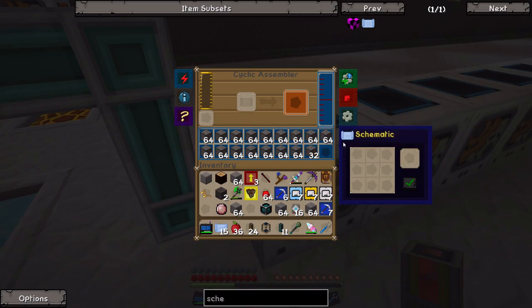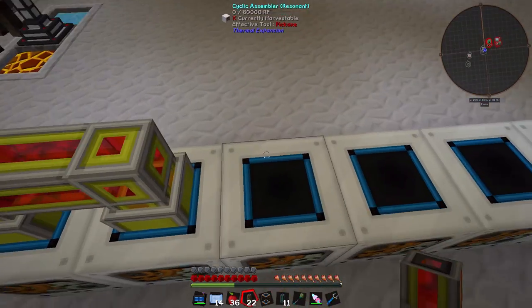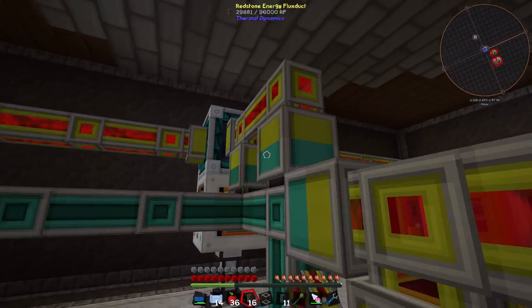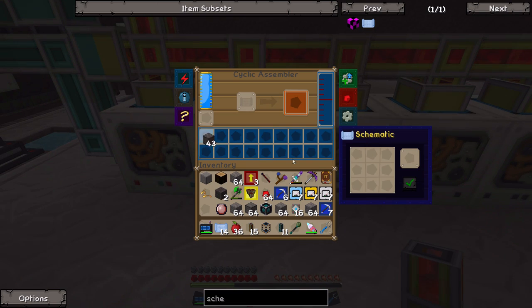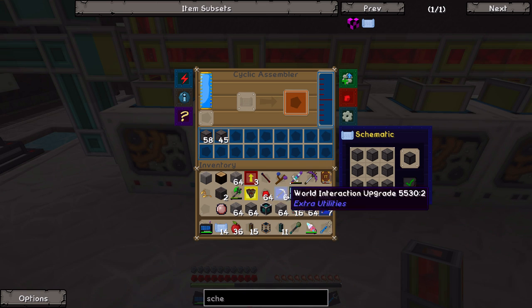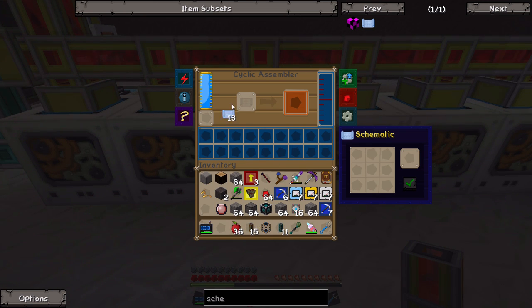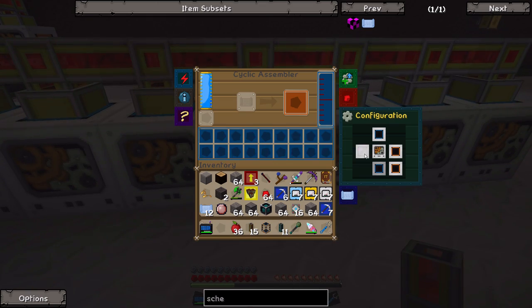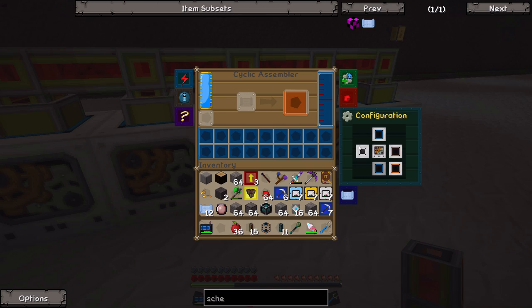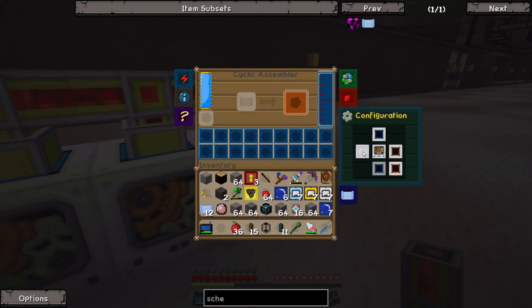This thing is now full of compressed cobblestone. The next cyclic assembler's schematic is the same but with compressed cobblestone as input, turning it into double compressed cobblestone. That in turn becomes triple compressed cobblestone, and then quadruple compressed cobblestone. This one needs to have the output face set to blue. One, two, three, four, five - there we go. That should be working now.